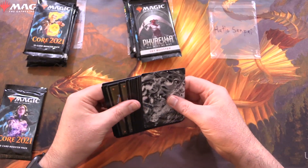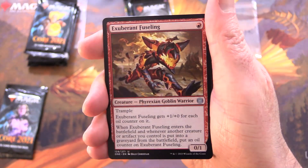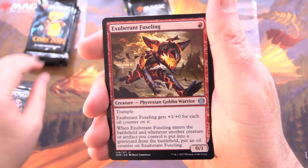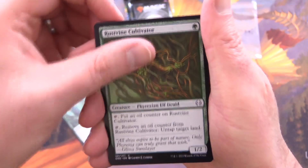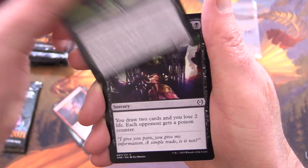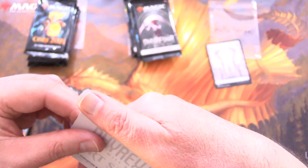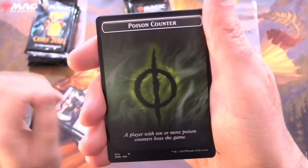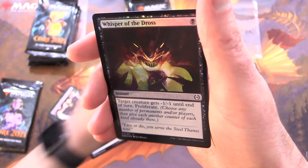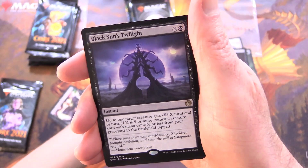And anything from the list. Getting started here with Phyrexia: All Will Be One. We have an Exuberant Fuseling, a Phyrexian Goblin Warrior, Char Forger, Adaptive Spore Singer, Rustvine Cultivator, Axiom Engraver, Blight Belly Rat, Infectious Inquiry, a Plains. Art card is Nahiri the Unforgiving — some nice line work on that one. Token is Poison Cantor. Foil Whisper of the Dross and Black Sun's Twilight for the rare.